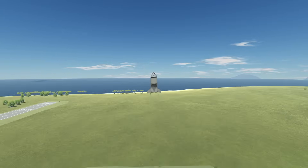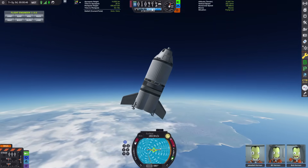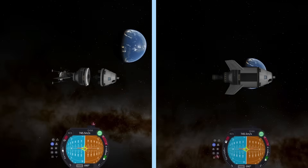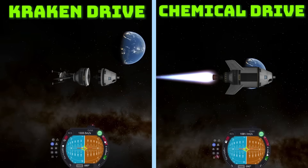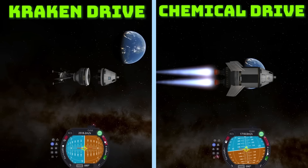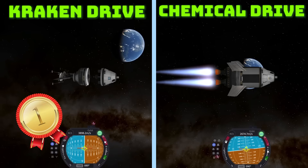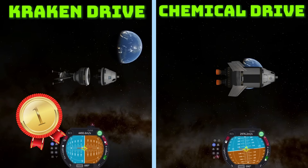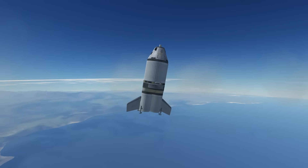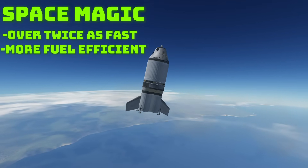After a smooth takeoff, I noticed that while this craft is really fast leaving the launch pad, it does have some trouble getting through the atmosphere and slows down a little. But once you get past 50k meters or so, the acceleration becomes ridiculous. For comparison, I set a similar chemical rocket and a Kraken Drive in the same orbit around Kerbin. The Kraken Drive got from 745 meters per second to 3000 in just 22 seconds, while the chemical rocket took a minute before running out of gas just 30 meters per second short. Space magic drives are not only twice as fast, but also more fuel efficient. Somebody should tell NASA about this technology.